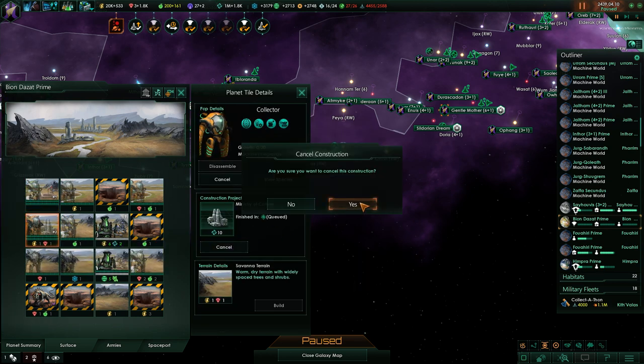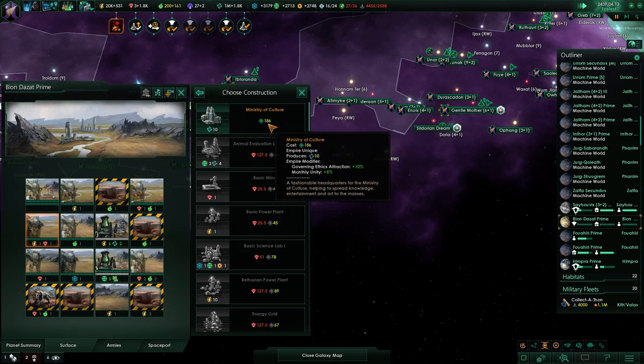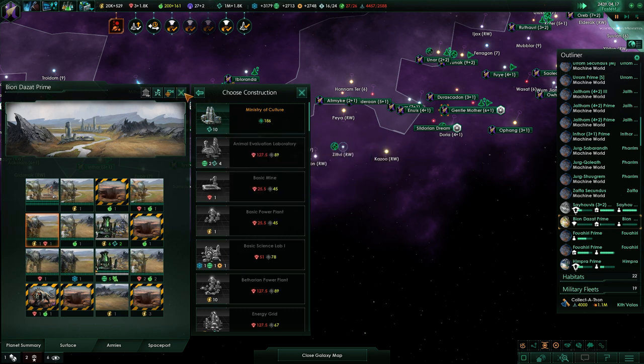Oh, I'm just lacking Ministry of Culture - costs nothing but also doesn't help me. I don't need any more unity, so I'm just going to ignore it.